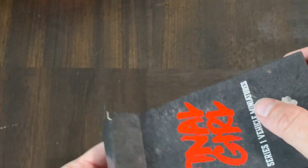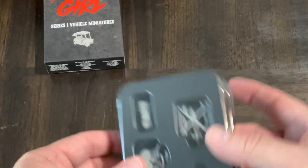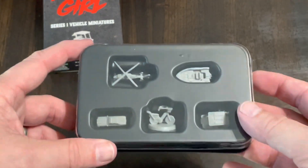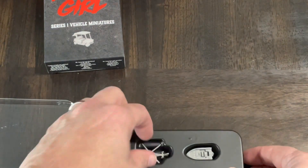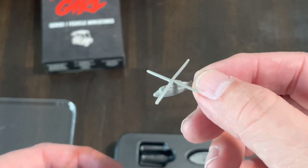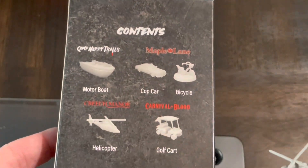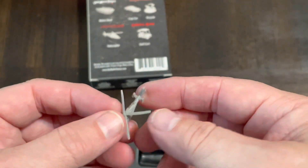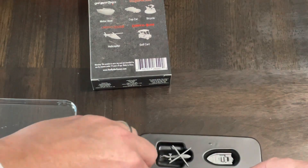The Final Girl miniatures have their own little special case, though I don't know if I'm going to use it — I might just put them in with their respective locations. Let's look at the helicopter first. There's a little helicopter here and I think this goes to Creech Manor. It's kind of small.